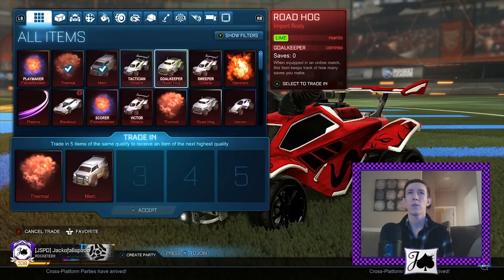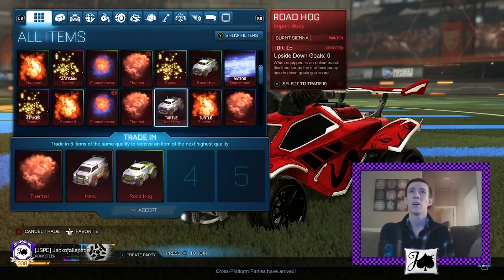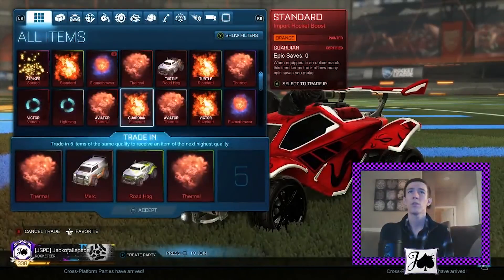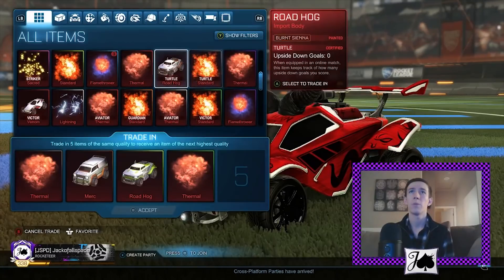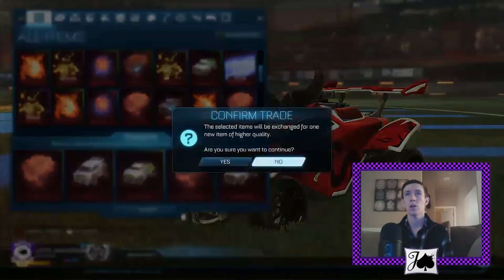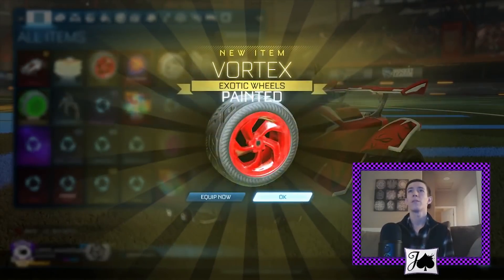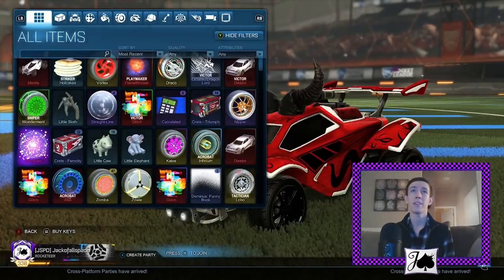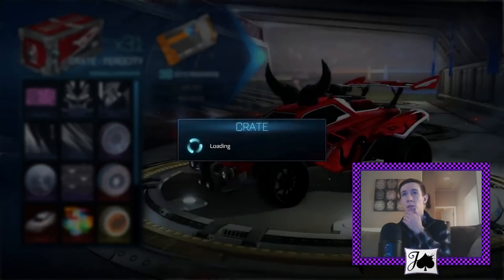We'll see if we can do a non-crate Import trade-up. I'm thinking we could probably do like a Forest Green Thermal and maybe a Burnt Sienna Roadhog, so we'll go ahead and see what this gets us. We're looking for black wheels, obviously. Crimson Vortex — that's unfortunate. Well, we got some decent stuff. I'm pretty happy about the Wonderment — the Forest Green Wonderment was certainly nice.